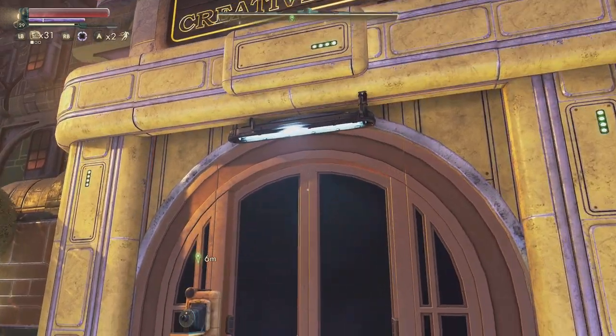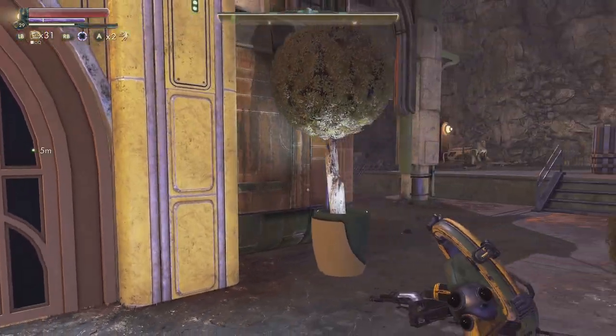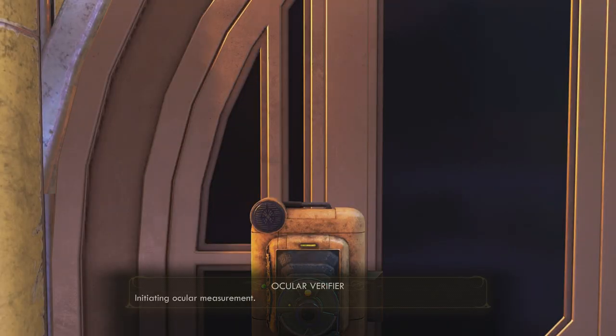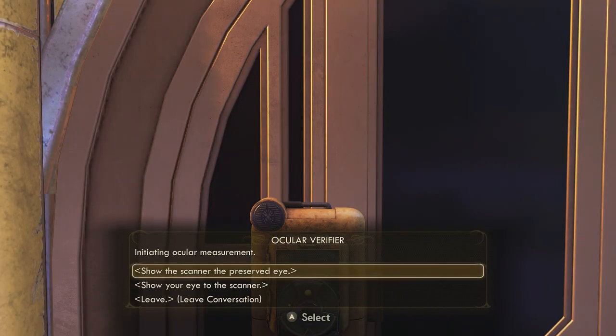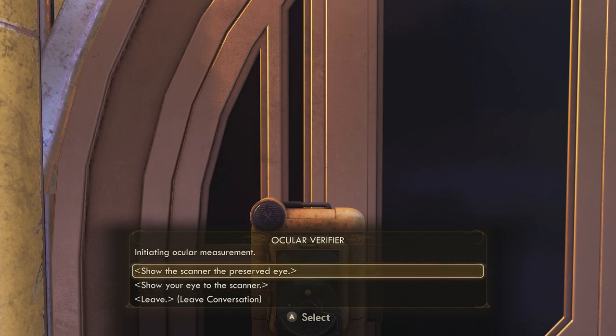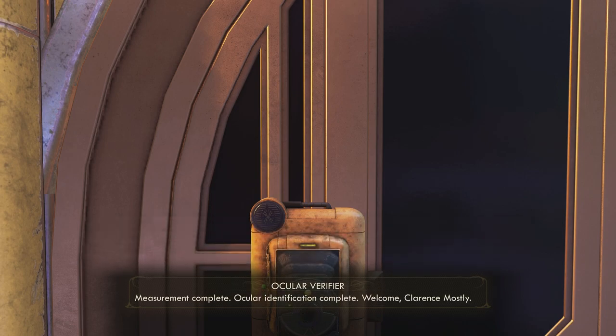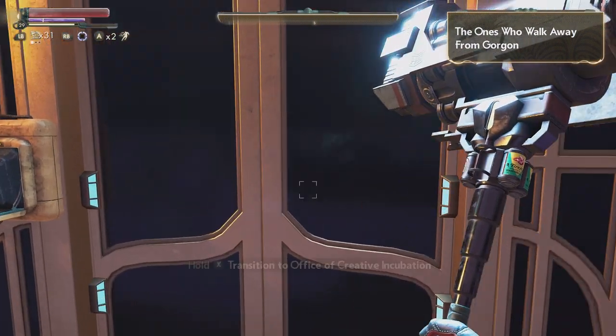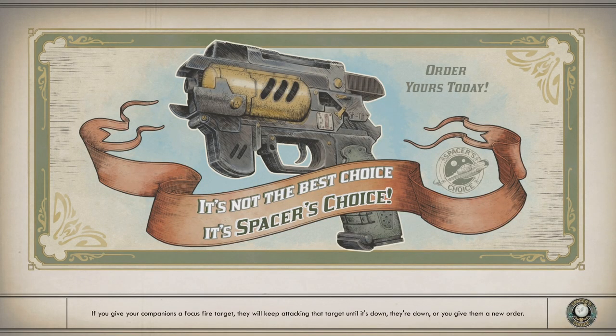I wonder what we're gonna find in the office of creative incubation. It's sealed. There's a button or something here. Initiating ocular measurement — that's right, the eyeball! Show your eye to the scanner. Measurement complete, ocular identification complete. Welcome, Clarence Mosley. My real name is Clarence — little eight-mile pun right there.